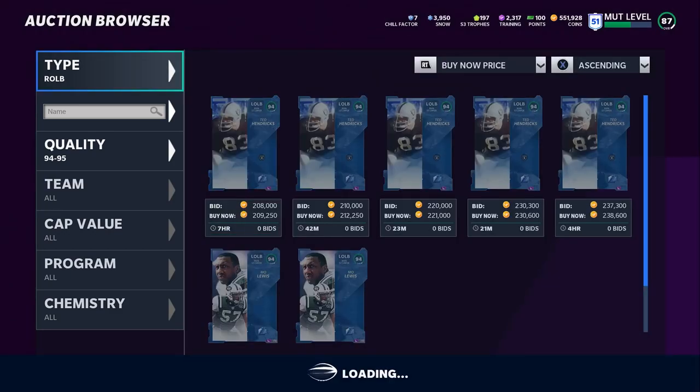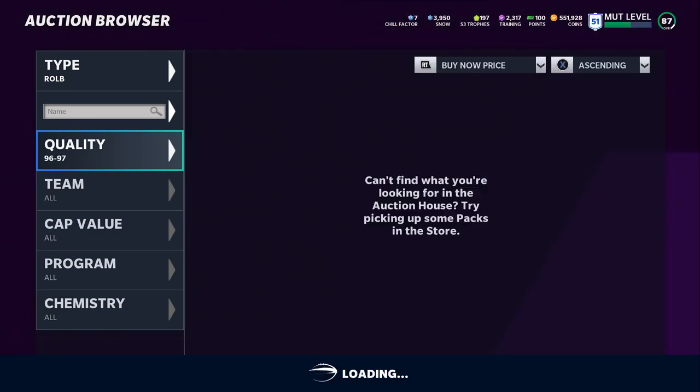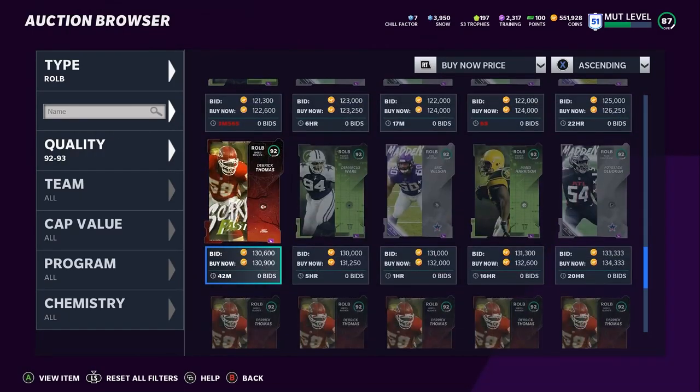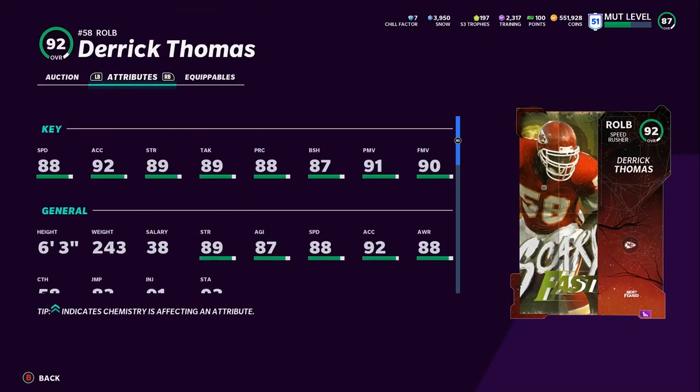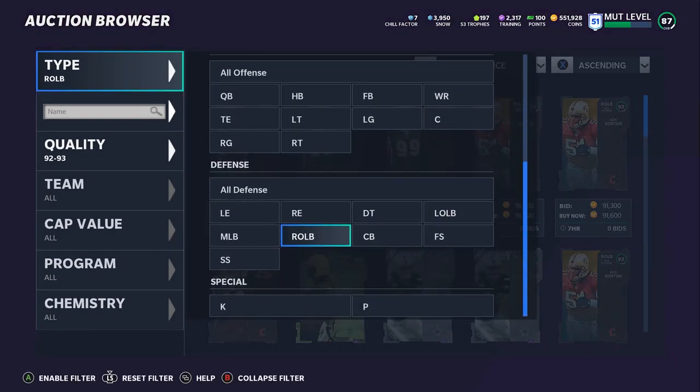I'm going Ted Hendrix over Mo Lewis, although it was close. Now for right outside linebacker, it's a similar scenario — we don't have many that have been upgraded, still rocking the same ones from the Halloween promo and some legends. We're probably going with Derrick Thomas here — only costs 130K, solid pass rusher. With Run Stuff he ends up getting full thresholds and he's super fast. Really a solid option there.